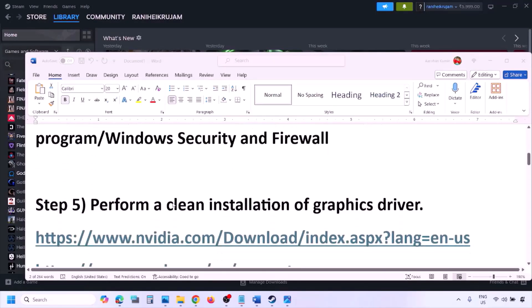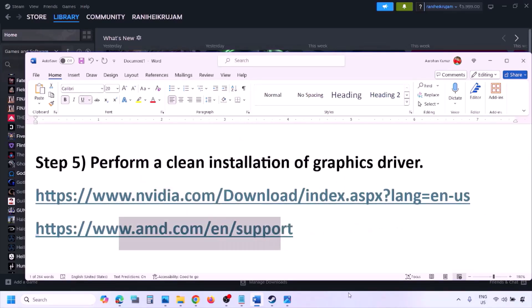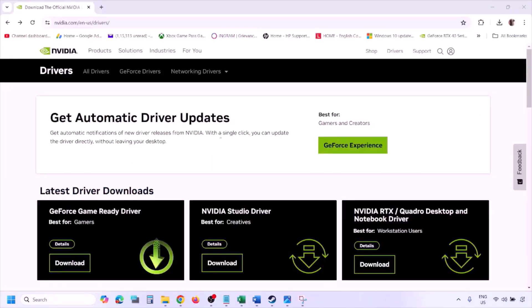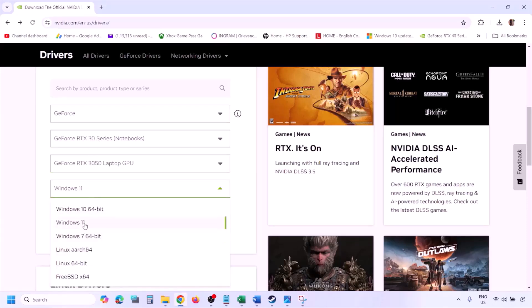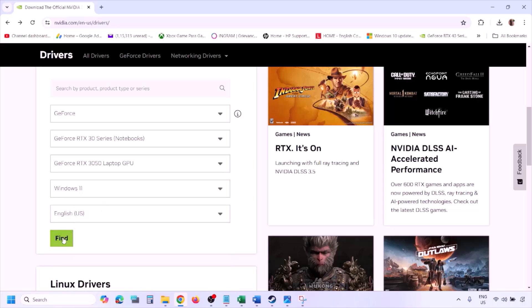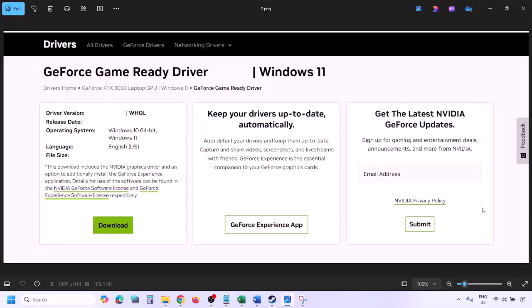The next step is to perform a clean installation of your graphics card driver. If you have an Nvidia card, go to the Nvidia website; if you have an AMD card, go to the AMD website. On the Nvidia website, select your graphics card and the correct operating system, click Find, then View, then Download the latest GeForce Game Ready Driver. Once downloaded, run the EXE file.